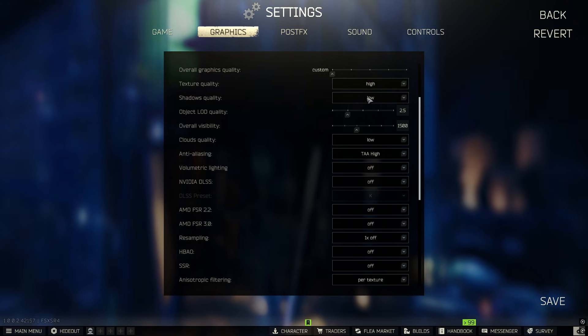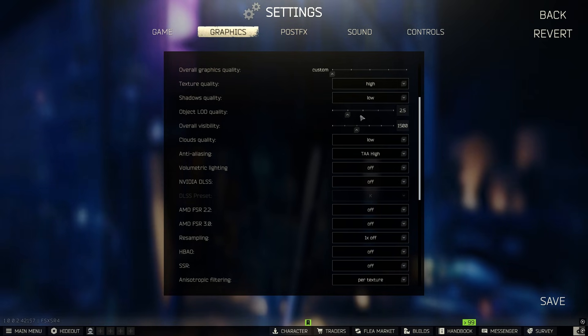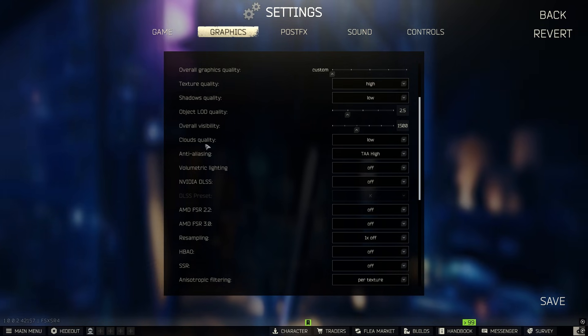Shadows quality — in a competitive game you never want to run shadows high, so put that as low as possible. Object level of detail: basically crank this to the left, put it right down. Same for the next setting — that should give you a nice FPS boost. It will change visibility a bit, but it's still clear to see players, so crank them to the left.